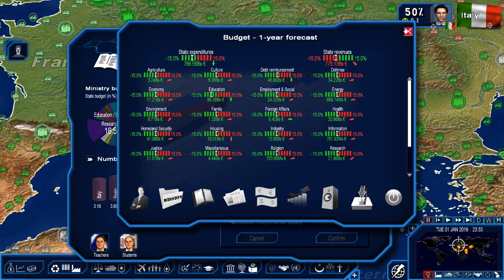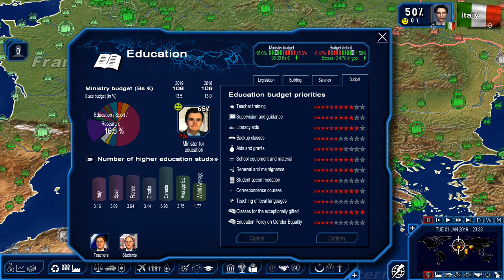Beautiful — we have about 9-10 billion. Local languages — we can put that up. Correspondence courses — beautiful. Teacher training — I thought that might be quite high.